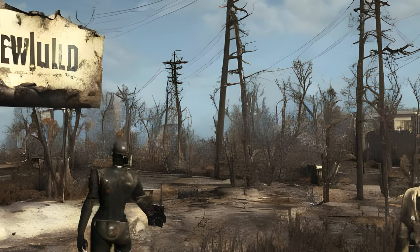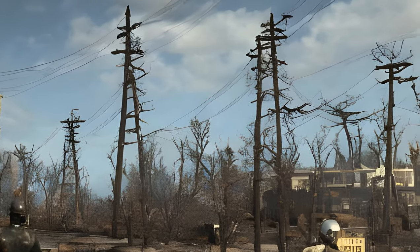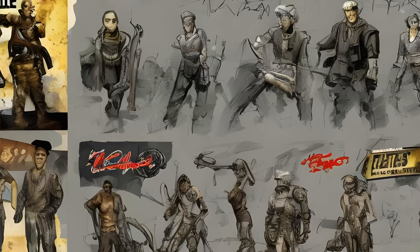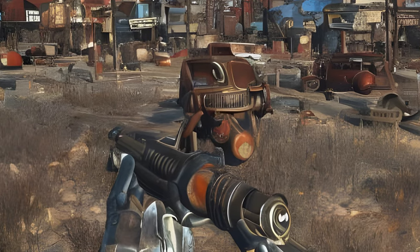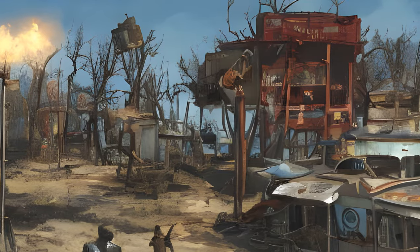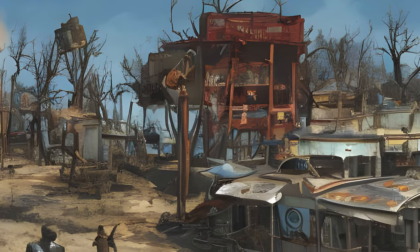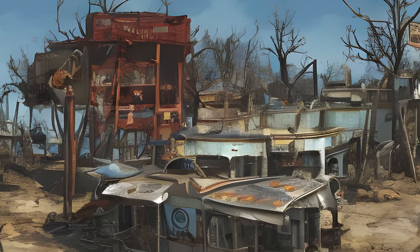Nuka World is the sixth add-on for Fallout 4 and the third story add-on. It was released on August 29, 2016. Take a trip to Nuka World, a vast amusement park now a lawless city of raiders. Explore an all-new region with an open wasteland and park zones like Safari Adventure, Dry Rock Gulch, Kitty Kingdom, and the Galactic Zone.